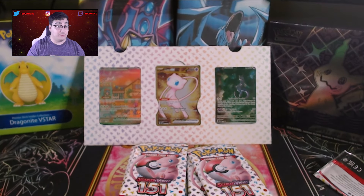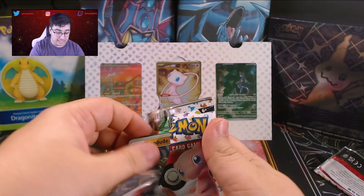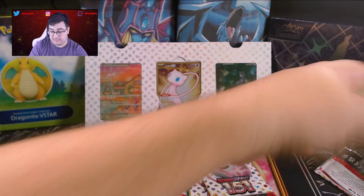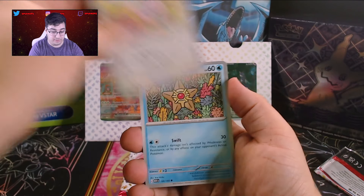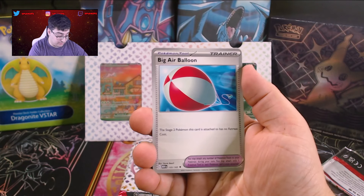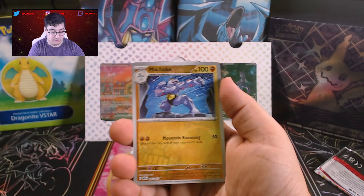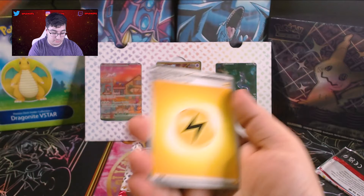I'm going to lower the camera a little bit. Haven't had any hits, so this is not a great start to 151. Geodude, Jigglypuff, Stardew, Charmander — okay, we got one of my favorite starters! Big Air Balloon, Primate, Farrow, and Oddish Reverse. Machoke Reverse. And an Electrode Holo. Basic energy.